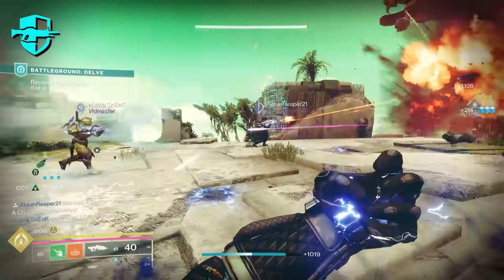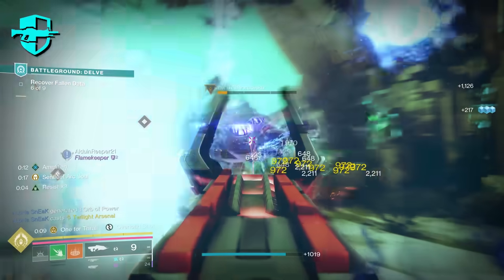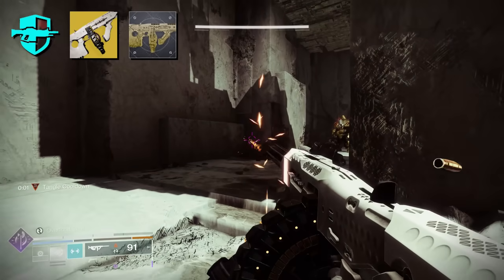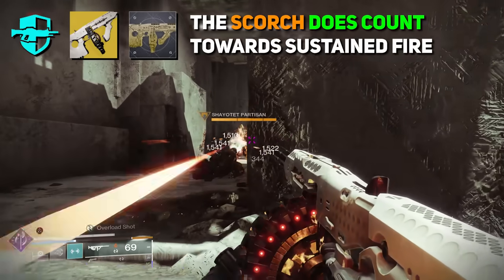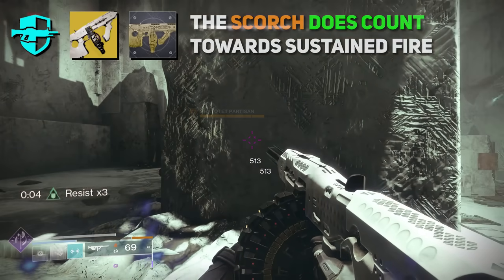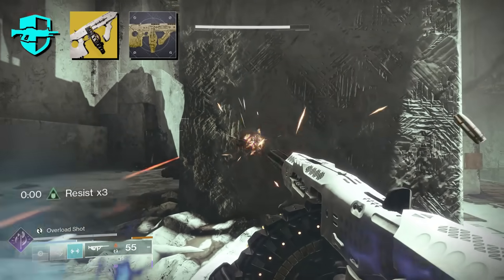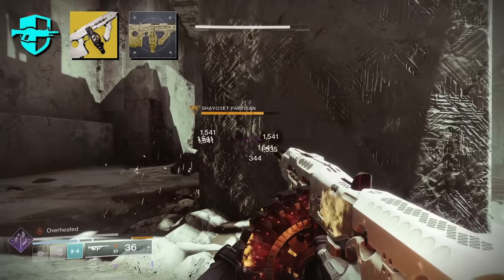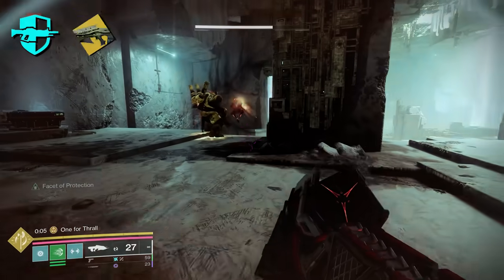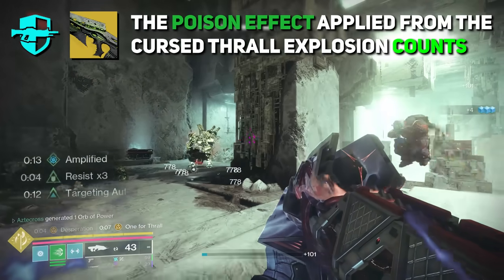We also looked at how this interacted with some of our exotic Auto Rifles, most notably their equipped perks. Things like Tommy's Matchbook with the Catalyst — this allows us to scorch targets on Sustained Fire. We can see that the scorch we apply does count towards Sustained Fire, which is beautiful. This is much easier to proc resist x3 with. The same is also true for Necrochasm, as the poison effect applied by its Cursed Thrall Explosion also procs resist x3.